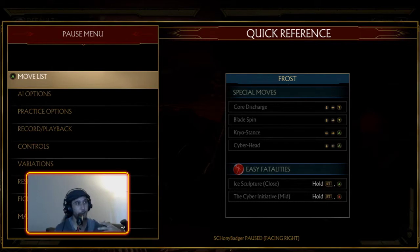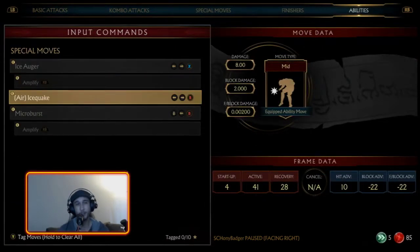Frost is the jack-of-all-trades character — think of her like Ryu from Street Fighter. He can do everything: he's not the best zoner but he can zone, he's not the best rush-down but he can rush down. Frost is a little more complicated than Ryu though — she has one of the bigger command lists in the game, and a lot of her moves are very niche for very specific situations. We're going to go over the core moves to focus on starting out, beginning with the build.